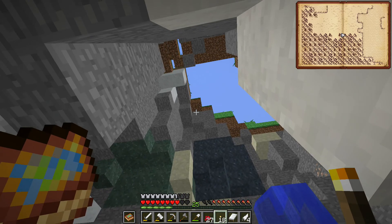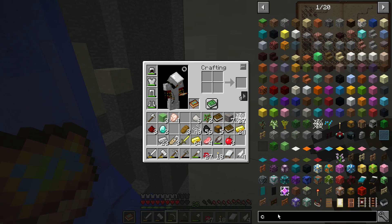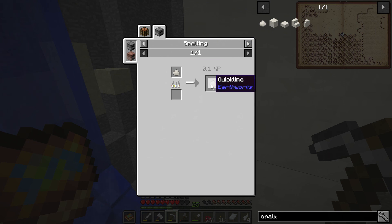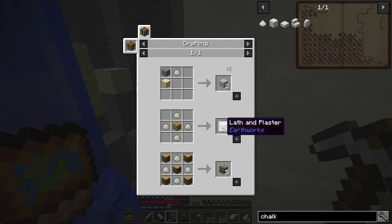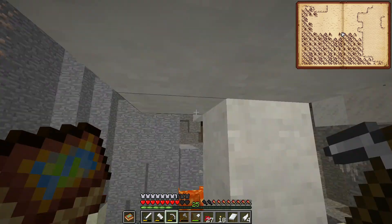Get back to the surface — I've accidentally thrown every block I had into the floor. What's this chalk dust? It makes a chalk block or you can smelt it to make quicklime, which can be used to make lime plaster — which can be used for a wide array of stuff. I'm betting I can find this fairly easily, it's not as difficult as it looks.